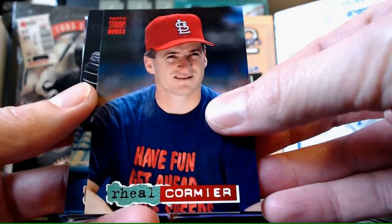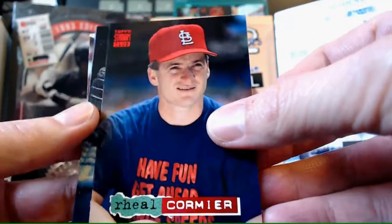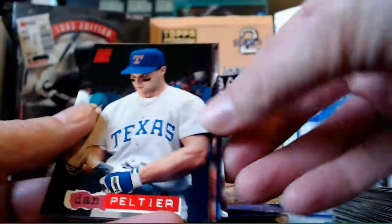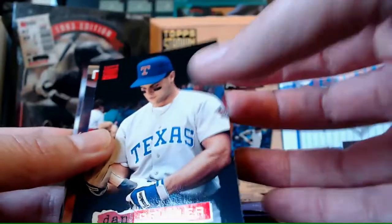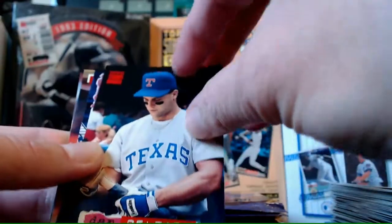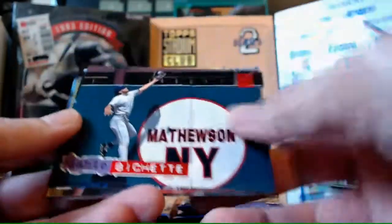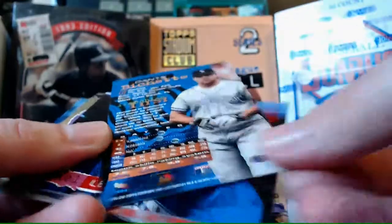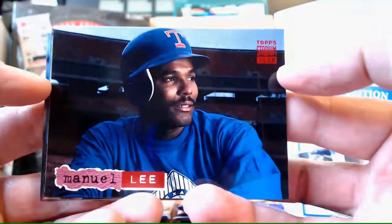Chris Hammond. JT Snow. Rheal Cormier - not in uniform. Tales of times to come. Mike Gardner - we already saw that. Dan Peltier. Dante Bichette - what's his nickname? Franchise First. That's not too bad, kind of weird. Manuel Lee - gazing into the sunset. Kevin Rogers.